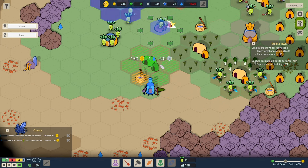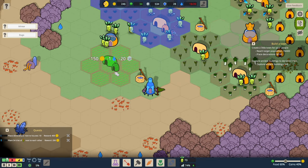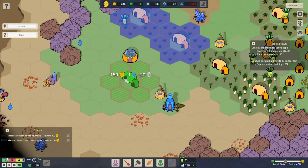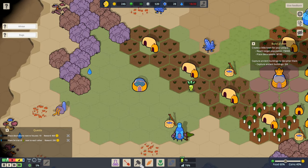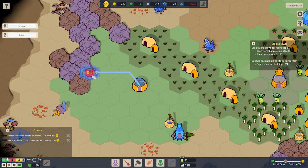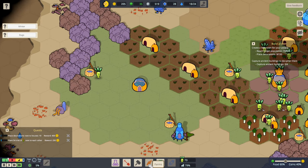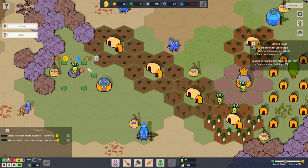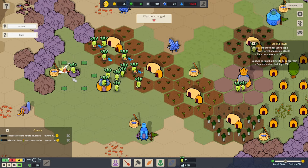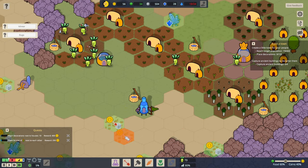That outpost is kind of in the way and we need a well just there. We'll get the well set up like that, and then put the farm in over here with just one less tile to work. And water again looking a little bit iffy — we could do with a lot more water. What's the next outpost requirement? 60 — but we've got enough people. It's a lack of money holding us back.